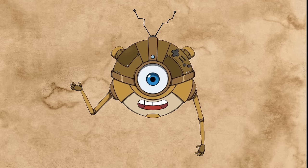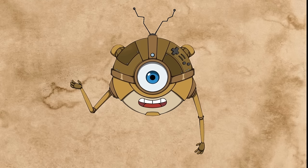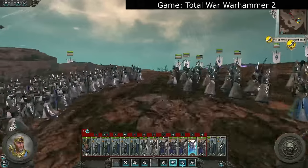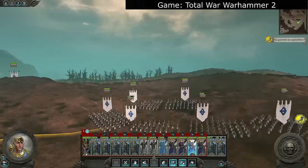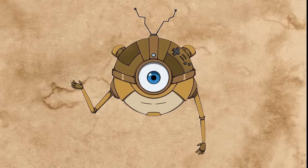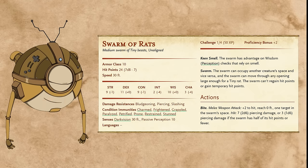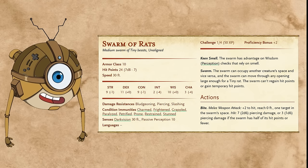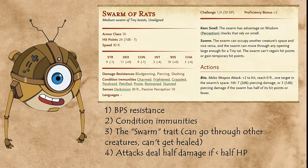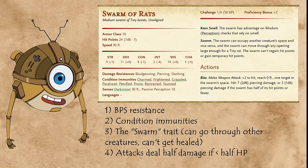You might have noticed I mentioned we'd be using swarm-type stat blocks for the battalions. This is another way we make this mass combat encounter system easier to use. Even if a battle involves 200,000 soldiers, if we can abstract that to just 10 battalions on each side, it will take us a lot less time to move units around and keep track of hit points. However, we are going to have to make a few changes to how D&D handles swarms. A typical swarm stat block in D&D has four characteristics designed to convey that the swarm is more than one creature, but we're going to get rid of most of that.